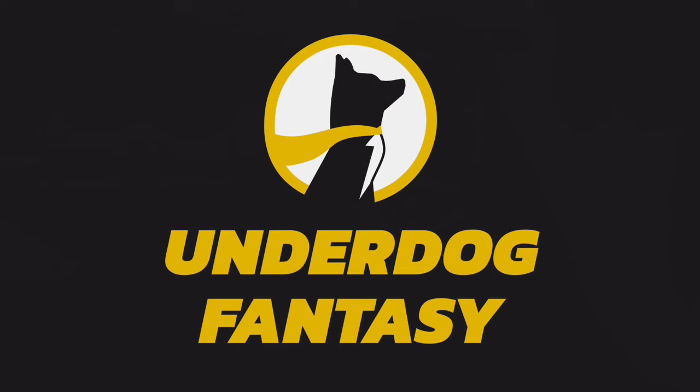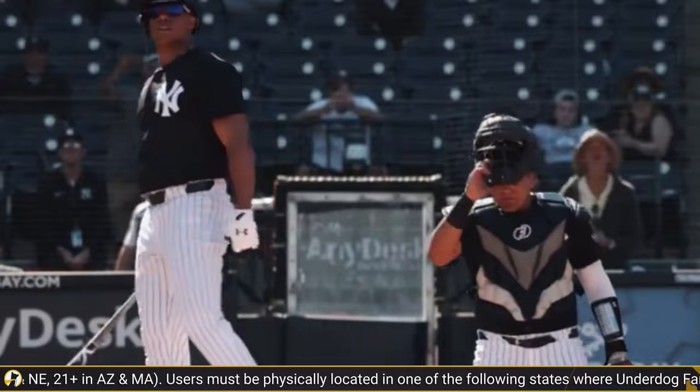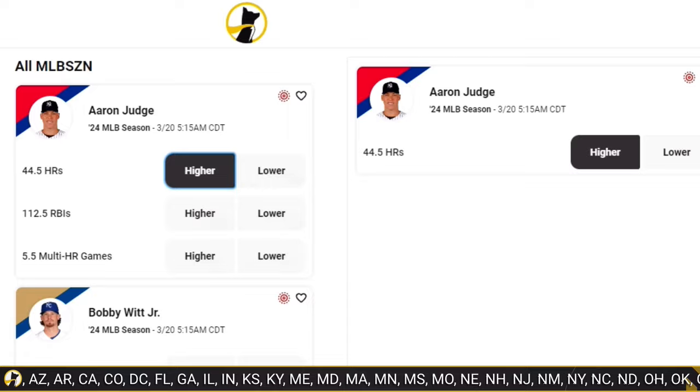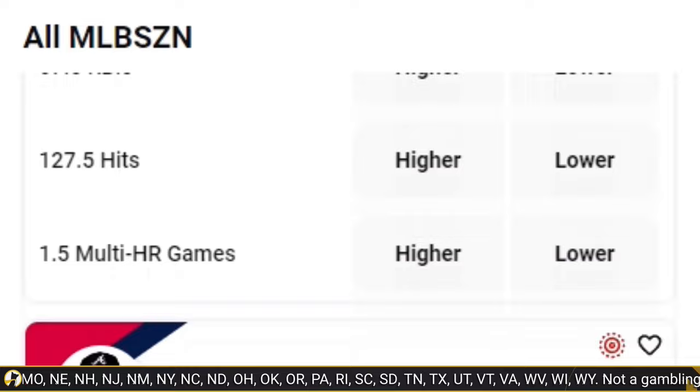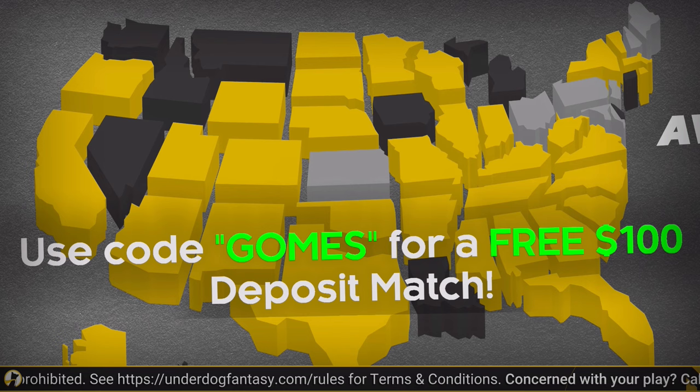But first, we'll give a quick shout out to Underdog Fantasy. The MLB regular season is just about here, so now is your last chance to get into the season-long pick'ems. It couldn't be any easier — you just find a player prop and simply say, is he gonna go over or under that number, like Aaron Judge home runs. So if you think you know ball, this is a great opportunity to make your predictions on who's gonna have a good season and who's not. Right now you can use my promo code GOMES, you're gonna get $100 for free — up to $100 deposit match. And thank you again to them for sponsoring me throughout this MLB season.